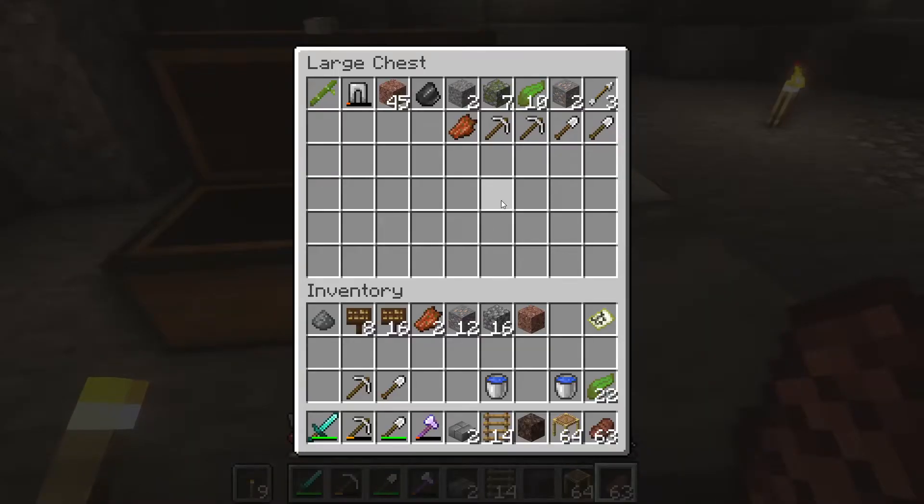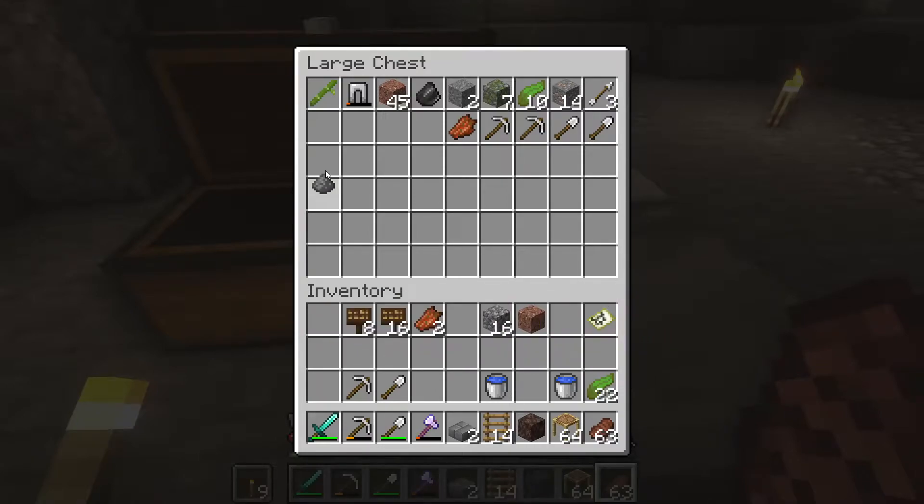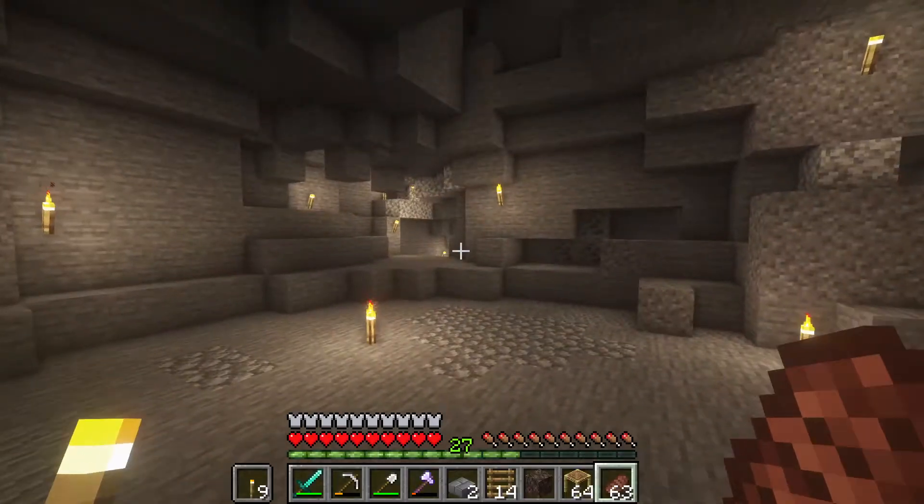We're down here and I think I got everything I need. I got 12 iron ore. I think I'll need 22 — no, you'll need more than 22. I got a stack and a half of signs, 22 kelp, two buckets of water, a soul sand, 14 ladders, and scaffolding. I think that covers the bases.